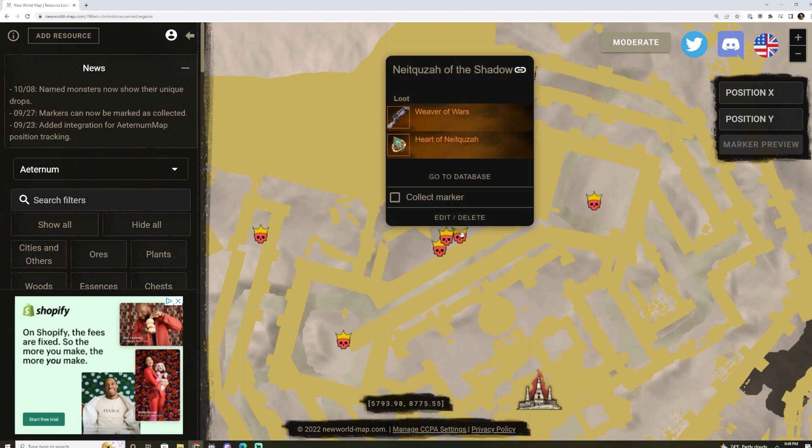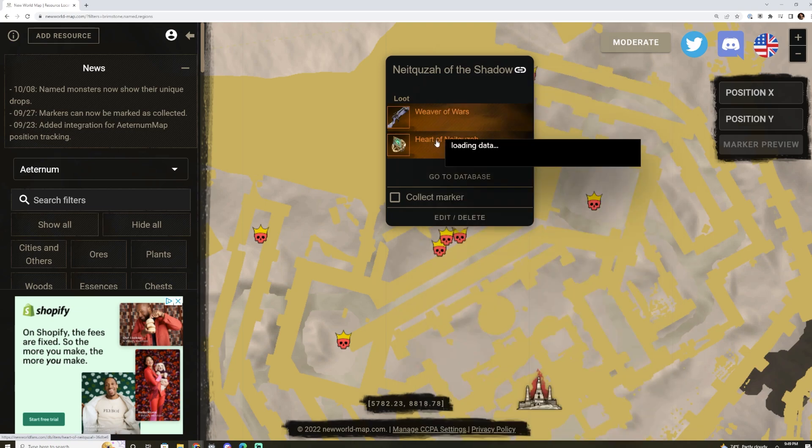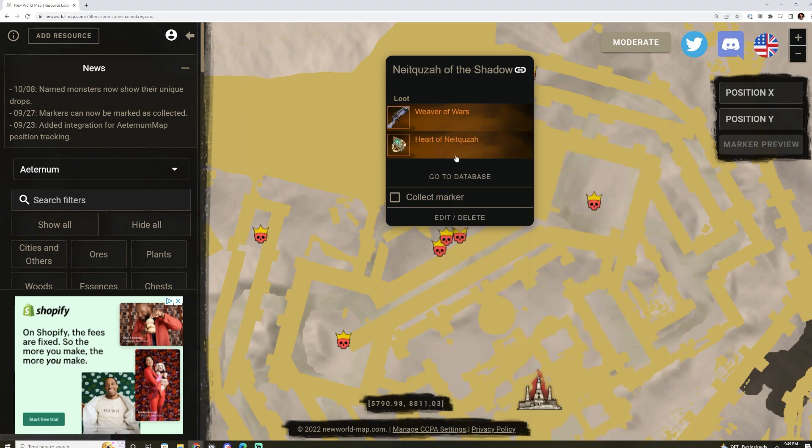On the other side is Neckazal of the Shadow, who drops the Weaver of War — a Keen, Refreshing Evasion, Plagued Crits musket. If you're a musket player, could be a good option. Also drops the Heart of Neckazal, which is Crippling, Leeching, and Void Damage — a focus ring. You can put this on with a life staff void gauntlet build. Not too bad; might be worth farming for some of you that use that build.